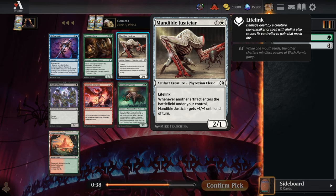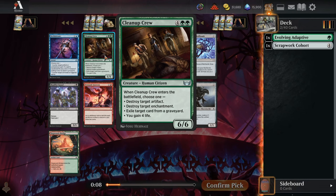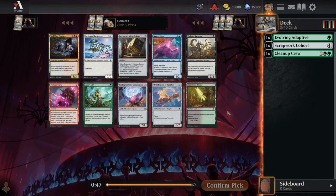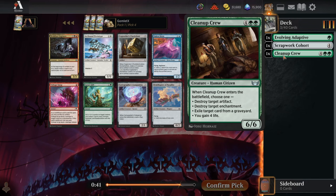Moving toward green-white with Adaptive and Scrapwork Cohort to start. For pick three, Mandible Justice is probably strong — curving into Scrapwork Cohort on turn four means two creatures enter the battlefield and it attacks as a 4/3 lifelinker. But Contagious Vorak is excellent value: three mana 3/3 that picks up an extra land when you play it, or if we don't need the land late, we can proliferate when it hits the board.